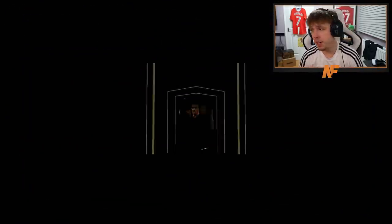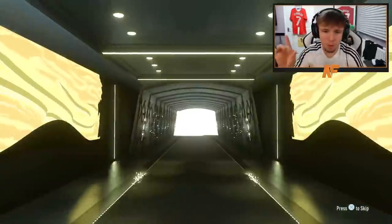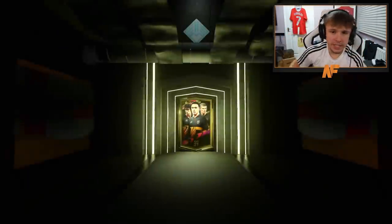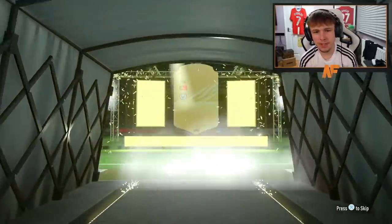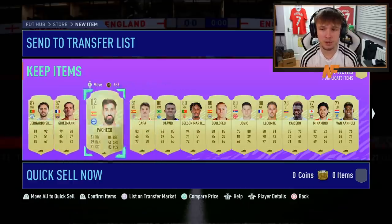Two 100K packs before the two ultimates — these are tradeable, so if they want to give us something big, that'd be cool. Not even a walkout in the first one — 83 is the highest. Second 100K pack — walkout! Not a Future Star, but it is a walkout. Bernardo Silva — I'll take that, 87 rated fodder for an SBC. And Griezmann behind him! Two walkouts. That makes up for the last one.